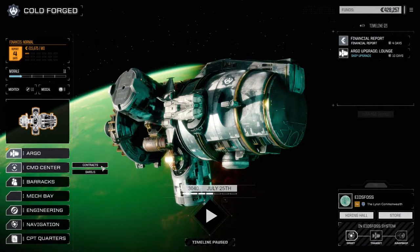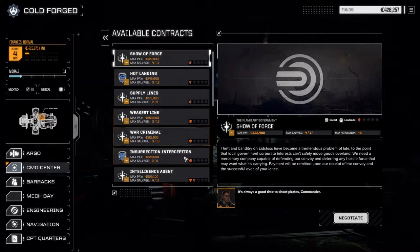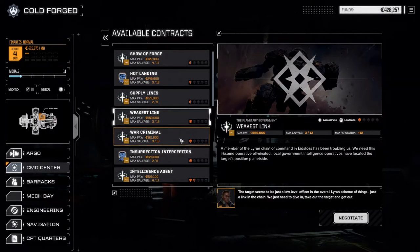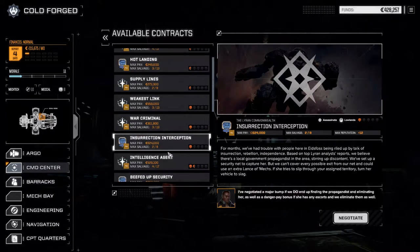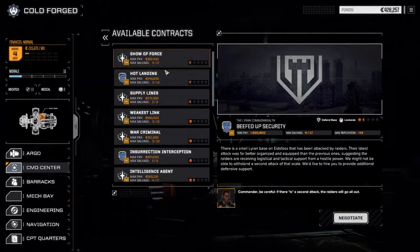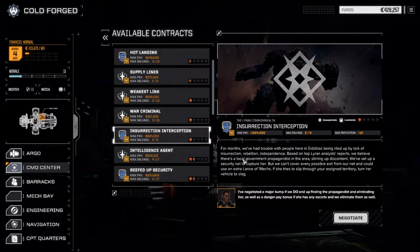We're going to the command center real quick because after arriving on this planet I checked the store but didn't check the contracts. I found three assassinate missions at the one-skull level, which is excellent - there could be heavy mechs or just mediums, but there's a good chance we can get some good parts. There's also an intelligence agent recovery mission and a defend base, plus a couple of other options for quick salvage, but I'm really hoping these three assassinate missions pay off.